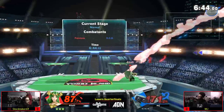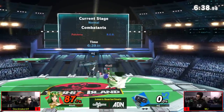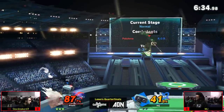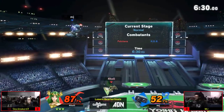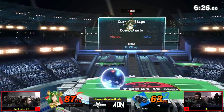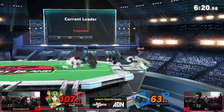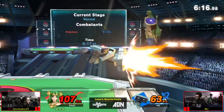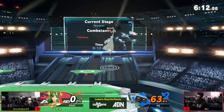From back air to dash attack providing safe leverage to Stocktaker, to plenty of reliable kill moves — it's going to be on MJ to figure out how he can break through Palutena and kill her before Stocktaker cements the lead. Palutena has so many solid kill options; even around 150% nair can kill you. She has a frame-seven grab with the range of a tether grab, easily one of the best standing grabs in the entire game.